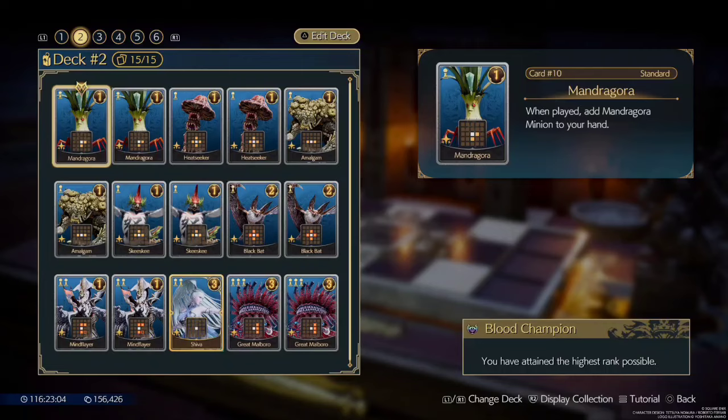That sounds extremely difficult, but the rest of the 13 cards in the deck is built to allow you to easily achieve this. First off, you have six cards — the two Manjogora, two Heatseeker, and two Amalgam — that provide you an additional copy, so they are essentially 12 cards in total. They also capture a lot of spaces around them and all of them allow you to advance one pawn to the right, which is very key.